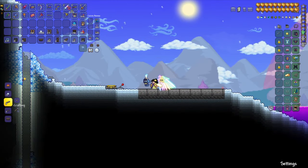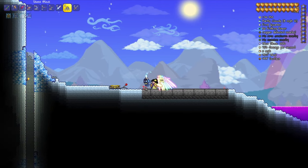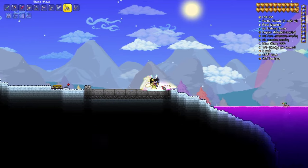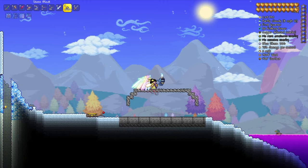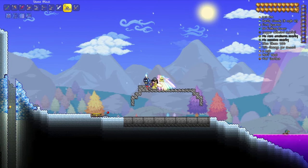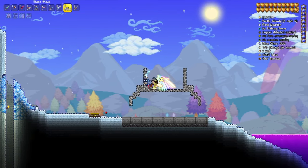Now we're gonna begin the shape. I'm gonna shape it with stone blocks because it's the one I have the most of. I'm gonna go one, two blocks from the side of the base, and then we're gonna go up from here. Now we can do the same thing we did for the base — two blocks and then up to make the tower. Actually, let's go three blocks instead.